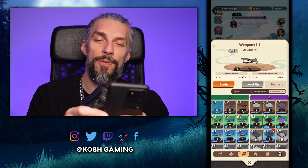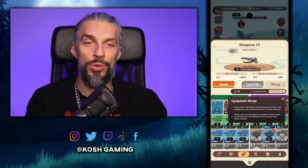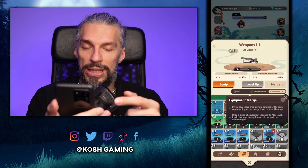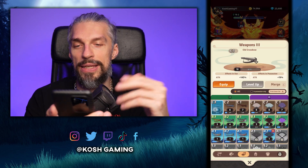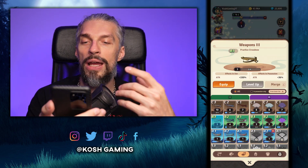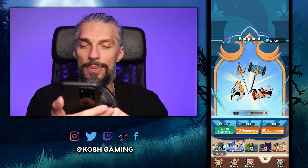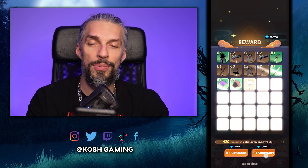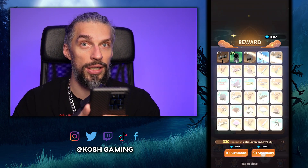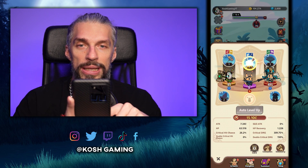Equipment leveling works differently from other games — you merge equipment together to level it up rather than spending enchantment tokens. Once it reaches maximum level you merge it and it goes to the next tier: C3 becomes C2, then C1, and so on. You need a lot of materials for this, which is another reason to summon equipment and spend diamonds on that — more equipment means more multipliers over time.